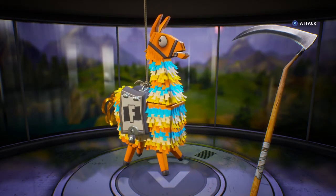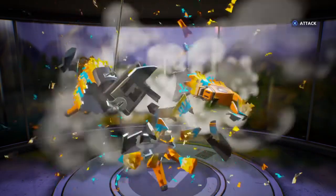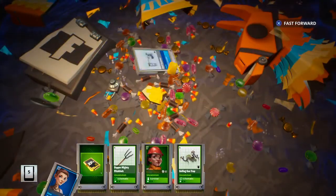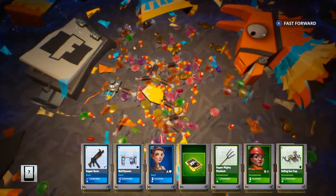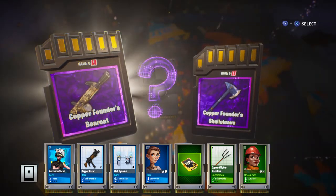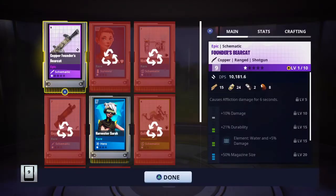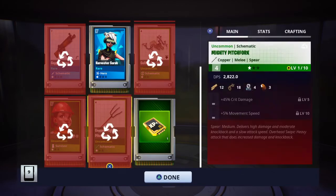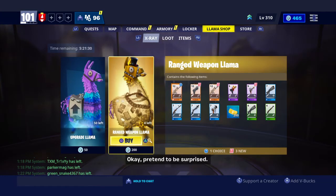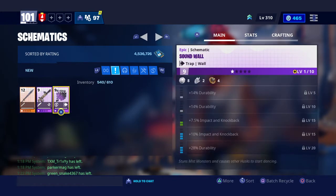Now for the final one — the founders llama. We're at least going to get an epic schematic with a legendary perk. Let's see what we got — I'm going to get the Bearcat! It's an automatic shotgun, and it causes affliction — that's good. Harvester Sarah as well. That had to be the best one I've drawn. Time to look at the new armory: the husk cleaver, founders bearcat, and soundwell.